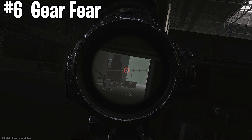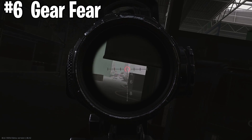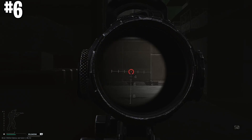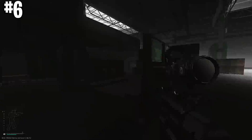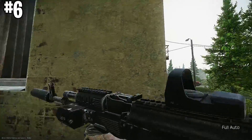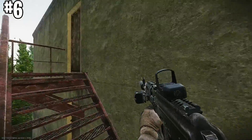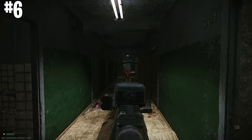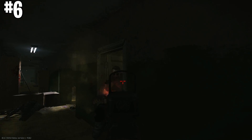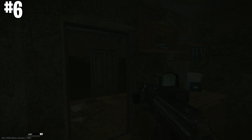Tip six is gear fear — a super common feeling in Tarkov, especially for newer players. Say you kill a well-geared player and now you have all this cool gear in your inventory but you're scared to use it. My tip: just get rid of it. Sell it on the flea market or to the appropriate trader, get the money, and use that to buy two or three loadouts of gear you're comfortable with.